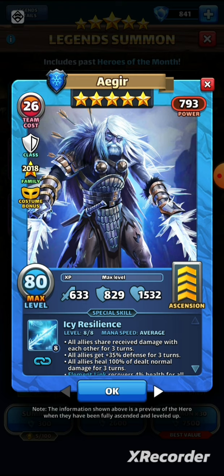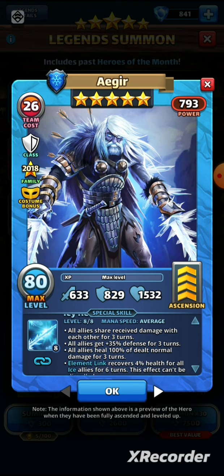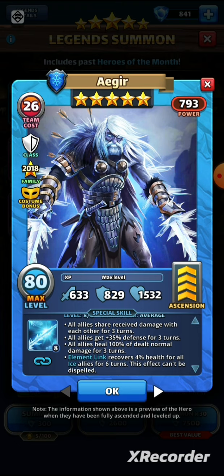Starting with his old special, Icy Resilience: all allies shared received damage with each other for three turns, they got 35% defense for three turns, and they healed for 100% of dealt normal damage for three turns. So the heal you got was dependent on the damage you were dealing — pretty decent, because if you deal damage you're healing everybody for 100% of that. His element link recovers 4% health for all allies for six turns and can't be dispelled.